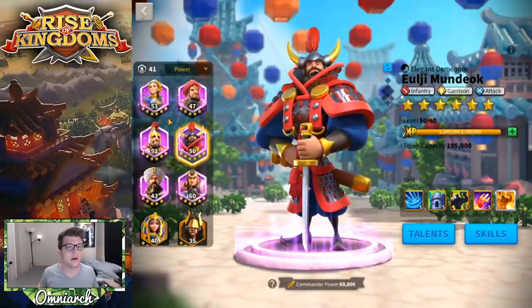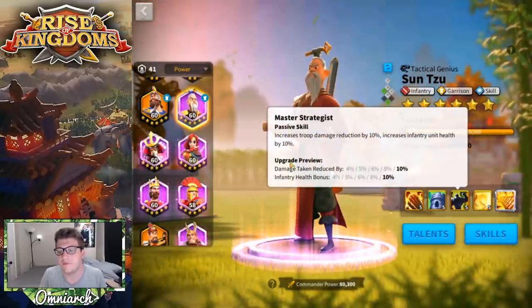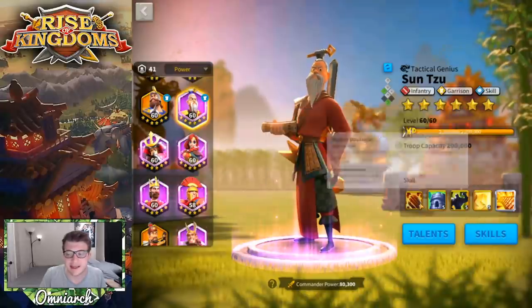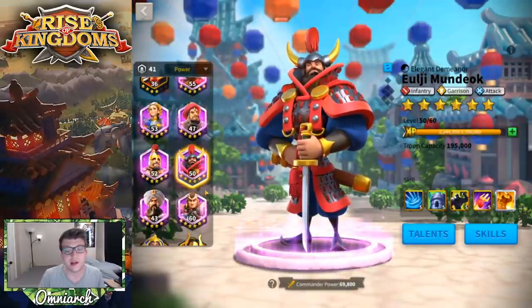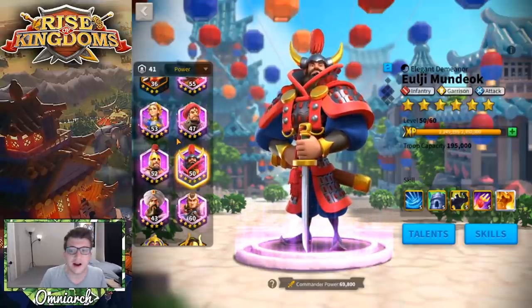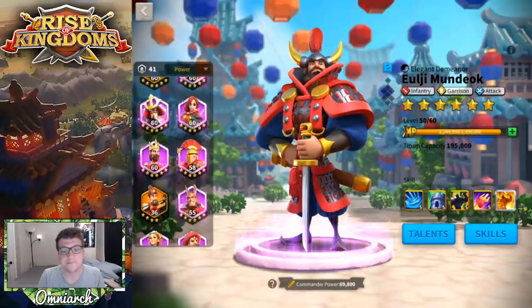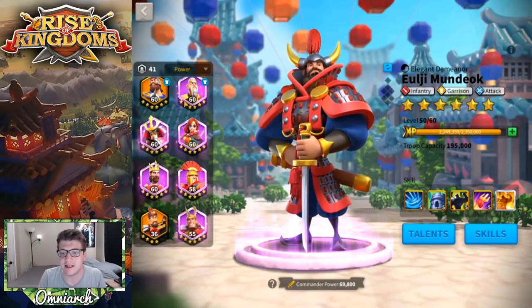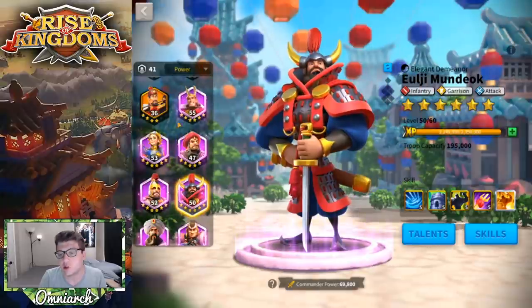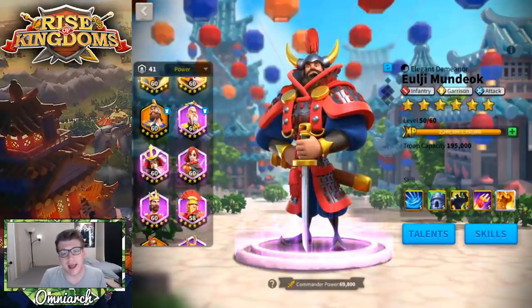Let's talk about who we can pair ULG with. Of course you could put him with Sun Tzu, who will also buff your infantry health by 10%, adds some tankiness, and a nice AoE which gives you a rage engine — and that is notably missing from ULG Mundok. He has no skills that regenerate rage, which is unfortunate, and he doesn't have the skill tree where you get a lot of rage as well. So you could pair him with Sun Tzu. If you want just a full infantry army with the most infantry stats, ULG and Sun Tzu would be your best bet. The skill tree on Sun Tzu is far better than the attack tree, so it's probably better to have Sun Tzu as primary.